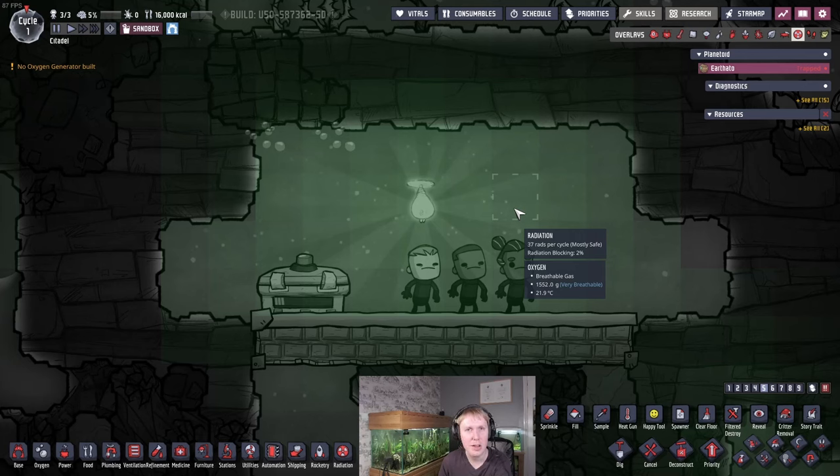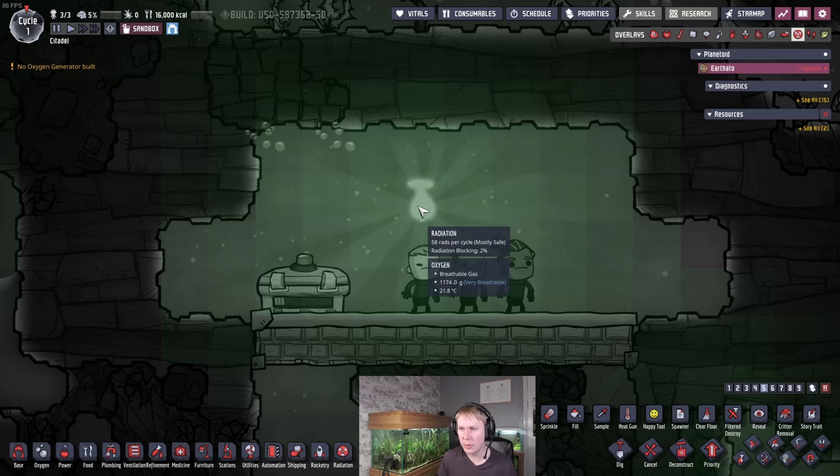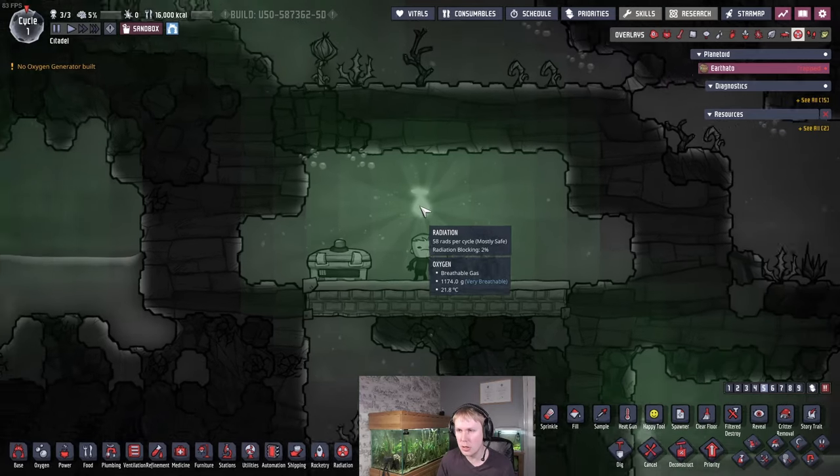You might have seen a few different builds going around, so I'm going to show you mine that I've refined after the arboreal airheads playthrough. You're going to want to ranch these to get enough shine bugs to actually fill your reactor and generate the radiation you need.